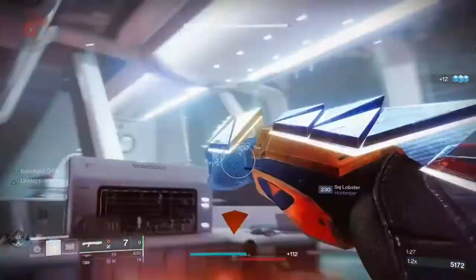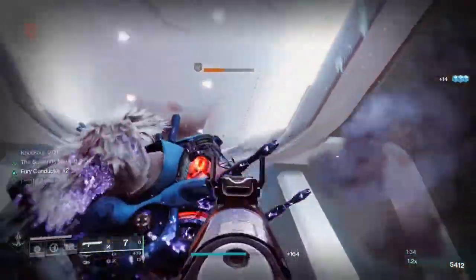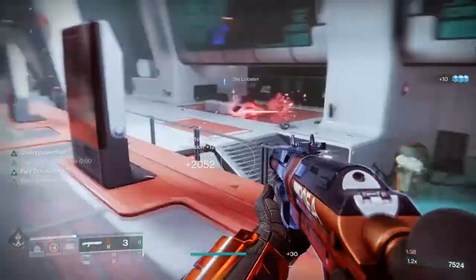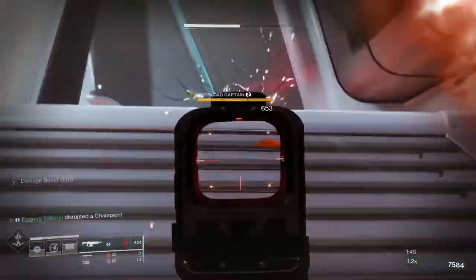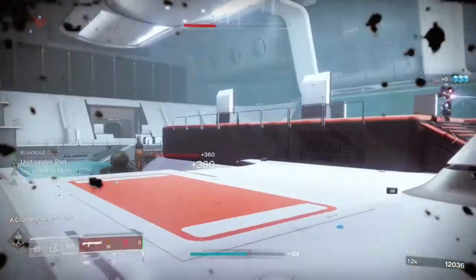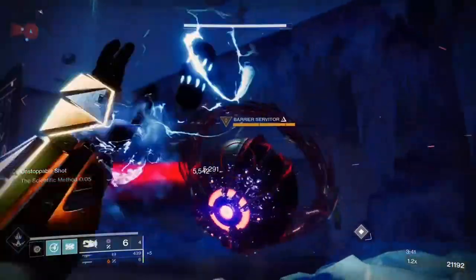For champions, we have the auto rifle and shotguns for Overload and Unstoppable, but what of the barrier champions? That's where Tractor Cannon comes in. If you can do it fast enough, they can be suppressed with the Tractor Cannon, then have a couple shots put into their faces with the Vorpal Boss Spec shotgun. If that doesn't kill them, quickly suppress them again with Tractor Cannon before they can put their barriers up. And if they do manage to put their barriers up, don't sweat it — there's a couple seconds between their barriers, and that's more than ample time for the Tractor Cannon and shotguns to just completely obliterate them.